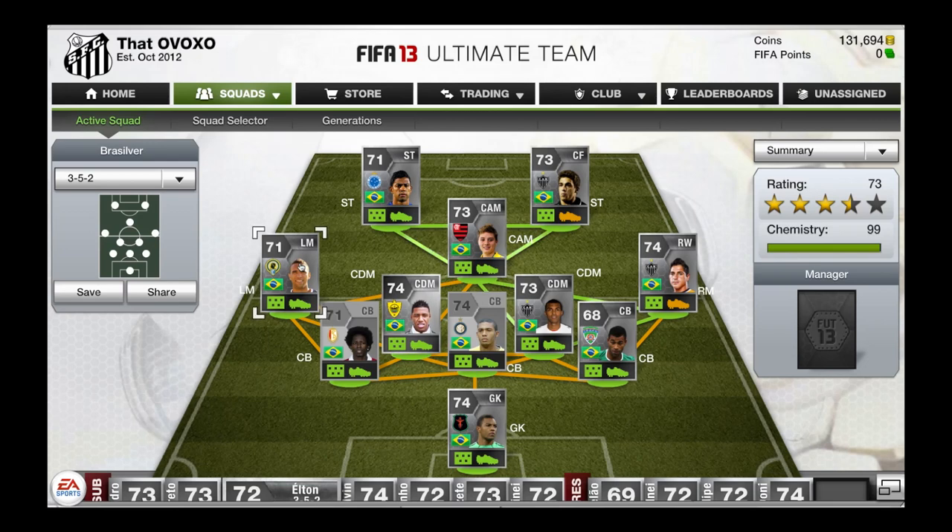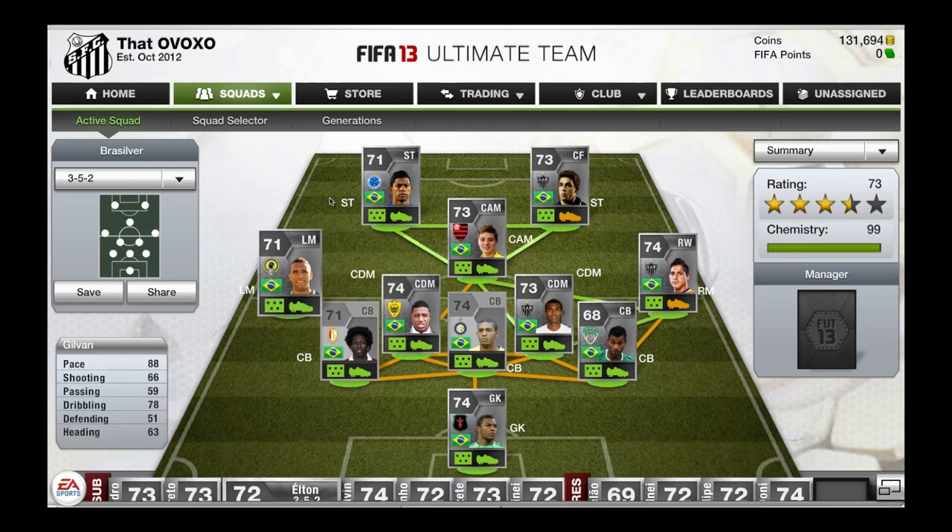Over here at Left Mid, we have Gilvan from Liga Adalente — I think it's FC Hercules. 4-star skills, very pacey, 88 pace. He's a very good player. His passing is pretty good too. Don't look at the 59 crossing stat — he puts in some really good crosses.